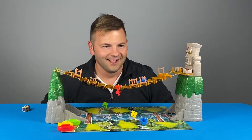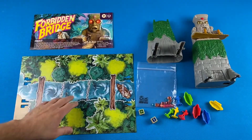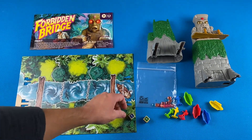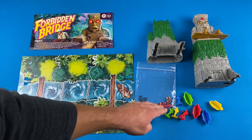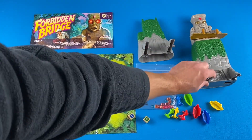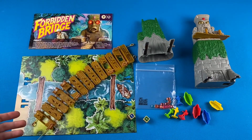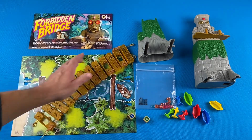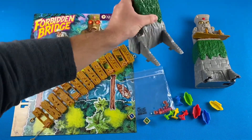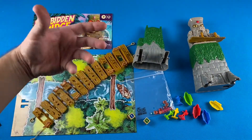Out of the box you'll get an instruction booklet, game board, two dice — one with action symbols and one with numbers — 16 gemstones, four explorers, and each explorer has their own canoe. There's also the Cliff Mountain as well as the Idle Mountain, and most importantly the bridge. A little assembly is required — each plank on the bridge is numbered, you attach the feet to the bottom of the cliff and the idle, and snap the platform into place.